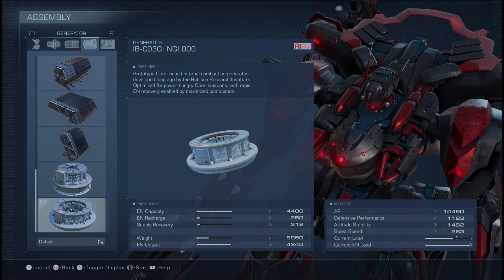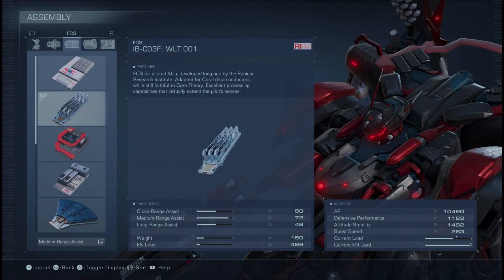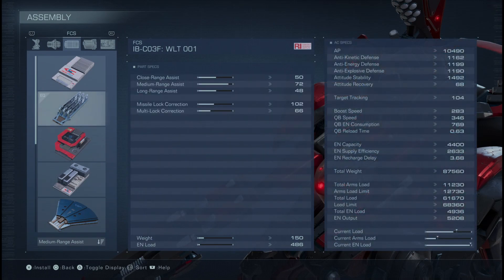When it comes to our FCS, we're going with the IBCO3F WLT001, for a very specific reason. I am taking the coral missile launcher out of the equation because it sucks and focusing on rifles and the Redshift sword. This has a pretty healthy balance of stats for close and medium range assist, focusing on medium. Most battles will be fought at medium ranges because if you're any further away, your rifles won't be hitting anything — enemies will be easily outrunning every single shot. We went with this one to be able to fight at medium range and also benefit from some close range assist because Redshift fires projectiles and we need good tracking for them.